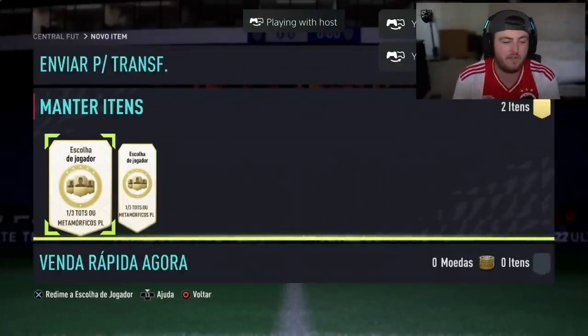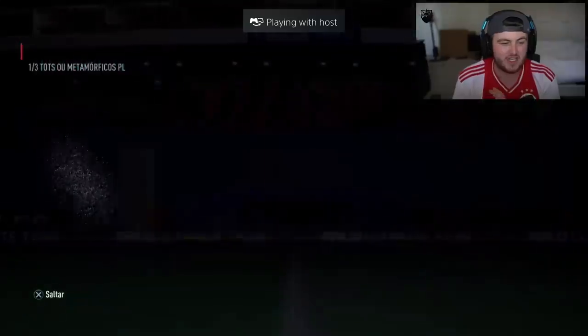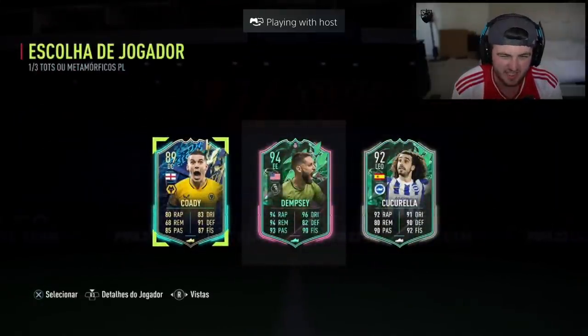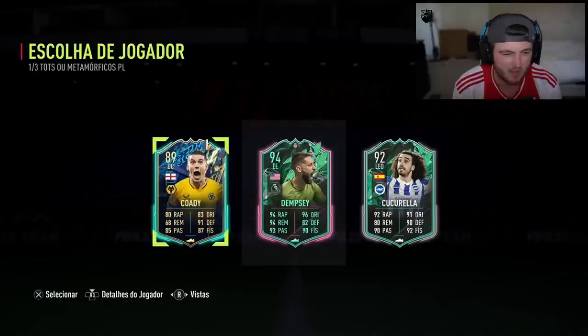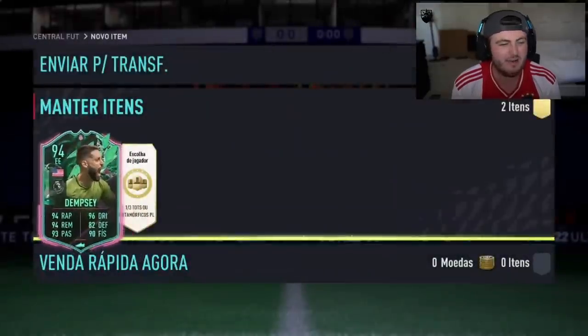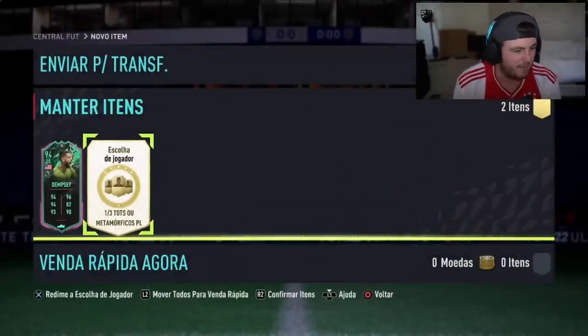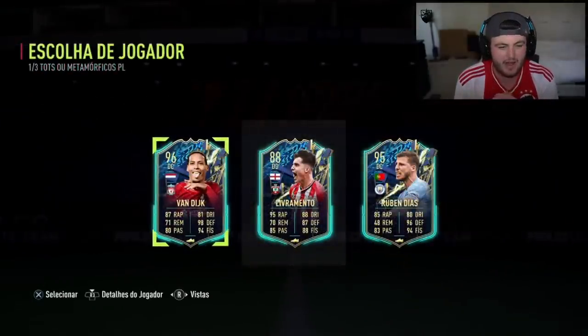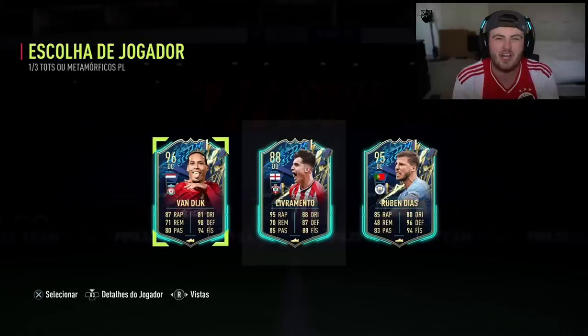We are ending off this video with two more Premier League TOTS Shapeshifter player picks. 94 Dempsey in the first one - Hero Shapeshifters are starting to pop out. Maybe after a little bit of time they start to pop up. And Van Dijk in the last one. If you guys enjoyed, please leave a like down below. Subscribe if you aren't already. Thank you for watching, see you later.